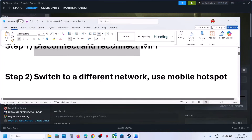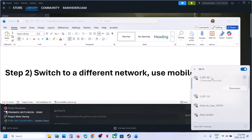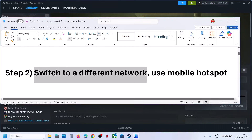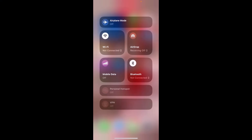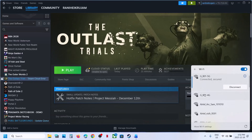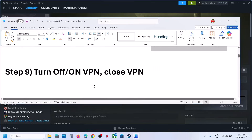Relaunch the game and check. Still not working? Switch to a different network. If you have another network available, switch to it and check. If that does not work, you can use your phone hotspot — turn on mobile data on your phone, enable the personal hotspot, then connect your computer to your phone network and check.